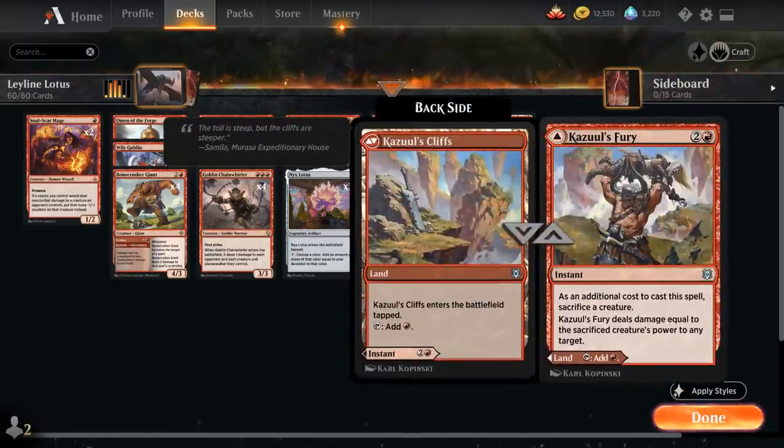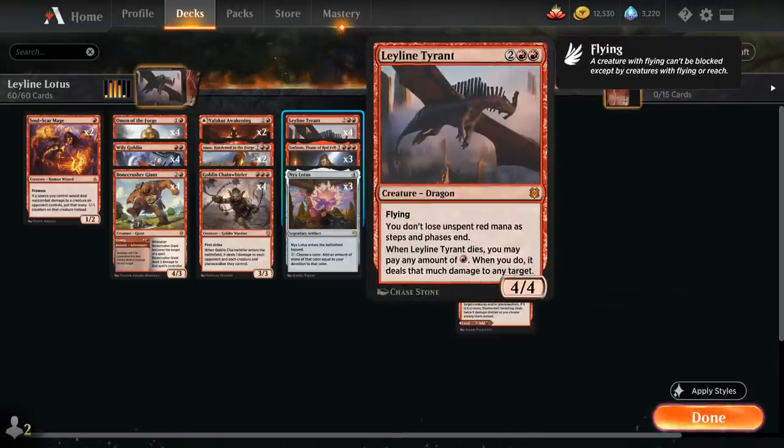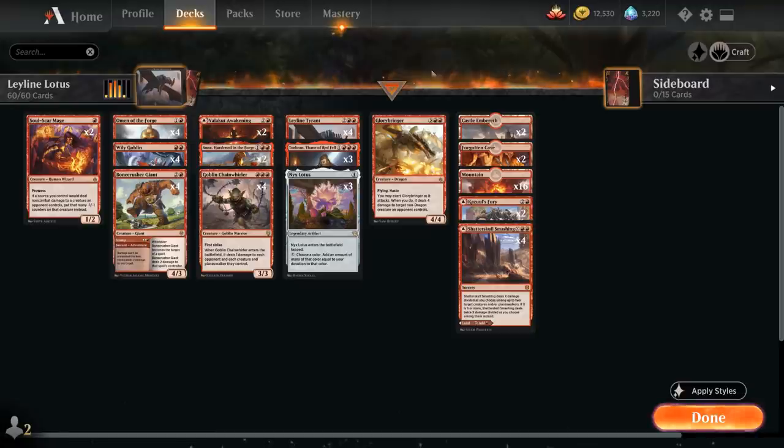We've got two copies of Cazul's Fury as part of the mana base — a three mana instant where as an additional cost we sacrifice a creature, and it deals damage equal to the sacrificed creature's power to any target. That's one way of popping the piñata. We also have Shatterskull Smashing, a great land in our mana base that we can also cast as a sorcery, dealing X damage divided among up to two target creatures and/or planeswalkers. If X is six or more, Shatterskull Smashing deals twice X damage divided among them instead. We can even target our own Leyline Tyrant with it, or just cast a huge Smashing thanks to all the mana we're saving up.